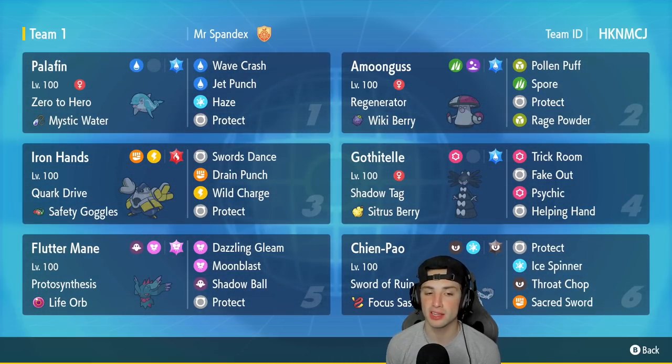Gothitelle is in our fourth slot. It pairs really well with Iron Hands because we can set up Trick Room for Iron Hands, and we can Fake Out to allow Iron Hands to get a Swords Dance up. Its other two moves are Psychic and Helping Hand, and it's rocking the Sitrus Berry with Shadow Tag as its ability.